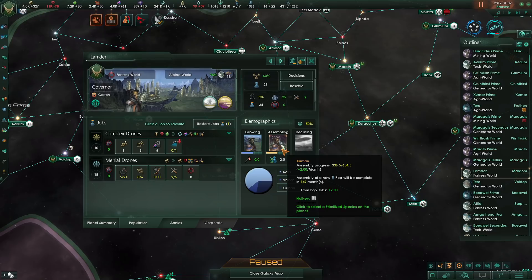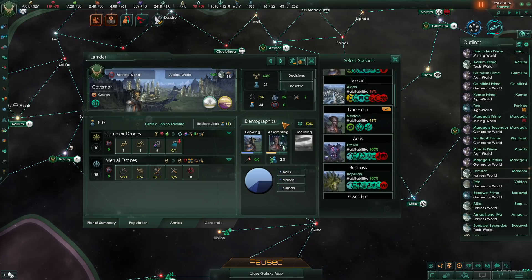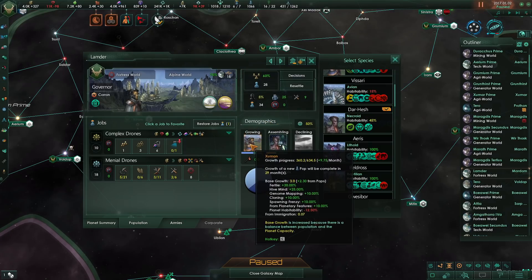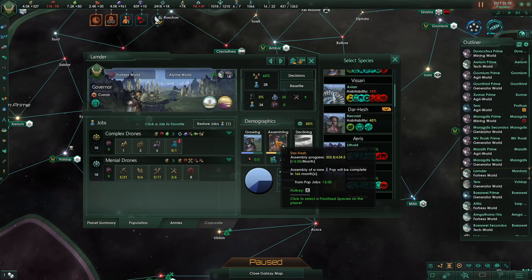Organic assembly works just in the same way as assembly did in 2.8. Instead of constructing robots, you instead construct pops. Just like with robots, you can choose what population grows on your planets and there isn't actually a penalty for choosing to grow one population over another. This pop assembly process is not affected by your current population or planet size. Even if your planet is completely full and normal growth has ceased, you will still be able to assemble pops and potentially resettle them to other planets. However, this pop assembly is mutually exclusive with robotic pop assembly.